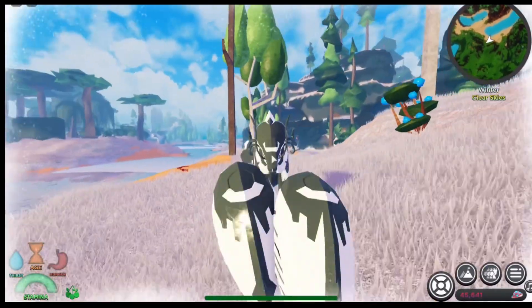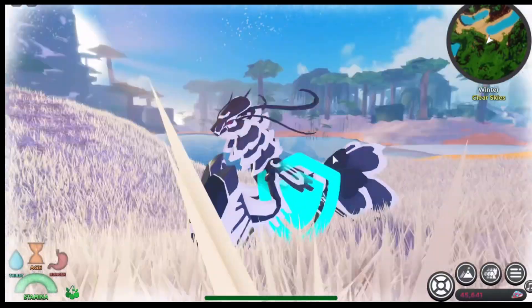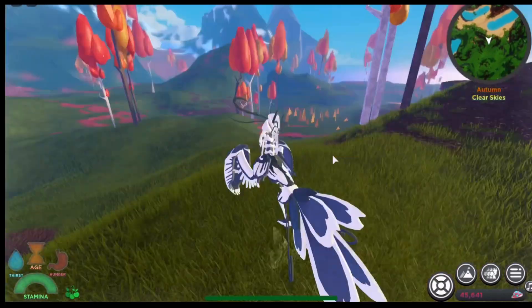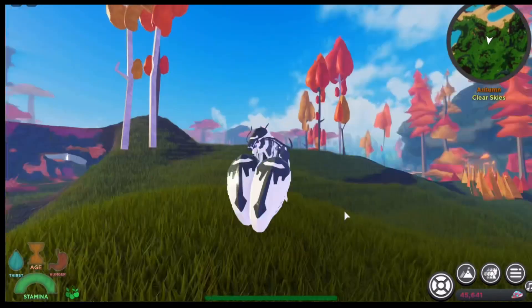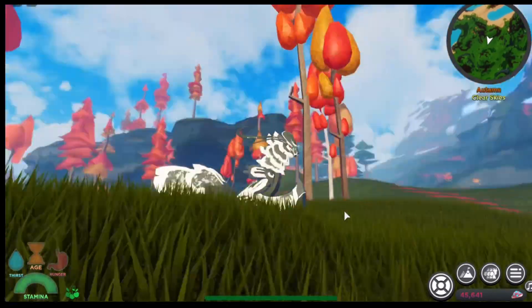Let's check out the ability first — press Q to see it. It only lasts for about five seconds. Now let's check out the animations. First, the sitting animation — there you go, looking fancy.